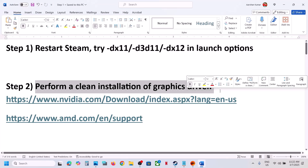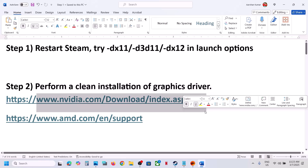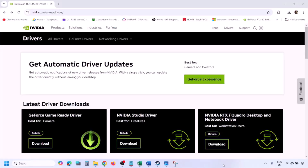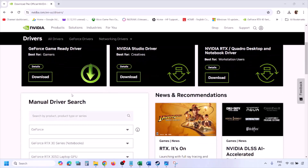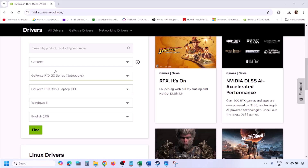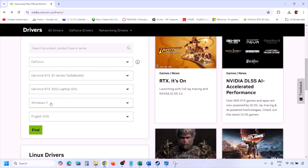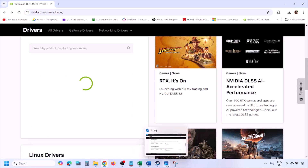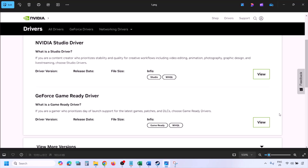The next step is to perform a clean installation of your graphics driver. If you have an NVIDIA card, go to the NVIDIA website. If you have an AMD card, go to the AMD website. On the NVIDIA website, select your graphics card from the list, select the right operating system, click Find, then click View. You will see the latest GeForce Game Ready Driver.